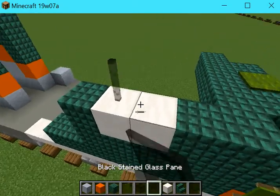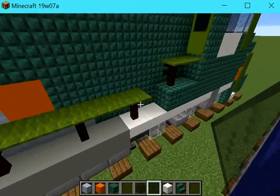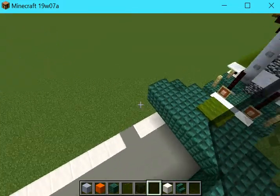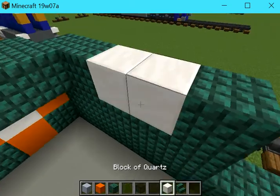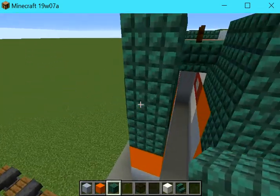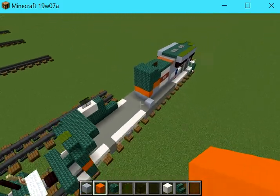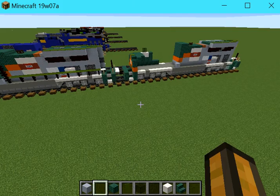Anyway, let's build this — actually, that's in the wrong spot. Now I understand. We have two blocks of quartz here. Let's build some black stained glass pane there, and let's build some of this now. There, we got that — we're done with the orange concrete.